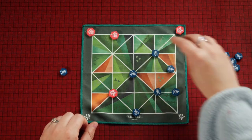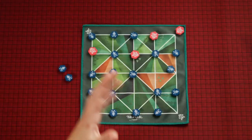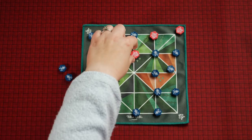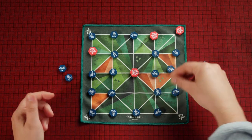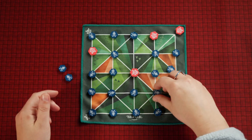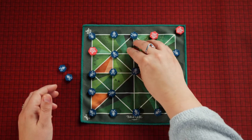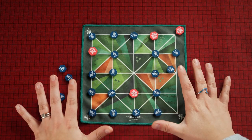Once all the goats are placed on the board, phase two starts. Now the goats get to move as well, so they can escape from being captured. Since the goats' goal is to trap all of the tigers, you'll be moving around the board trying to block all of them. During this phase, tigers and goats cannot go back and forth between the same two spaces on consecutive turns, unless there is no other option.